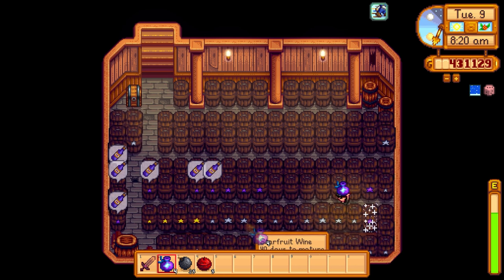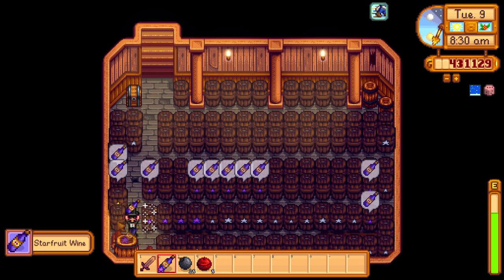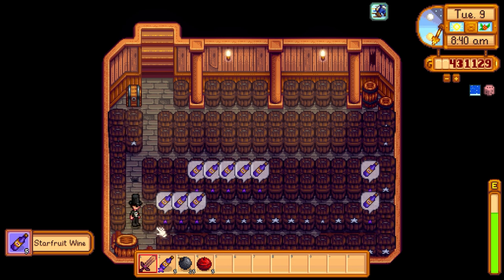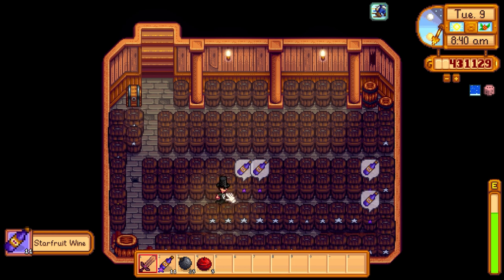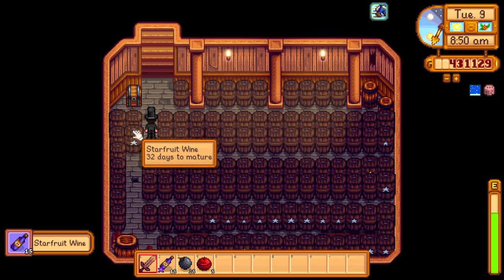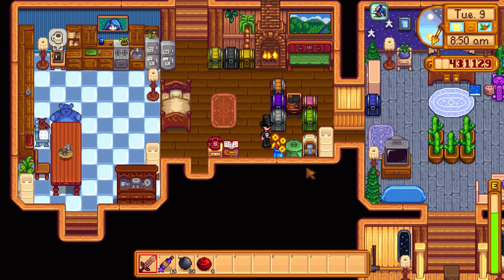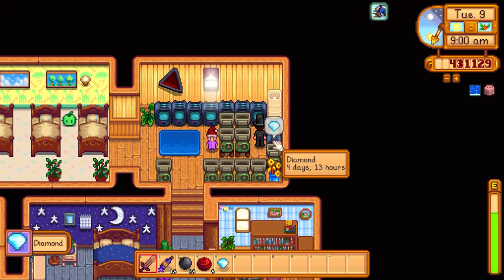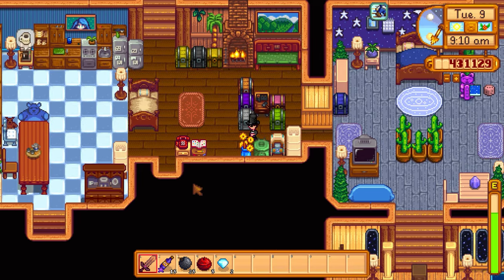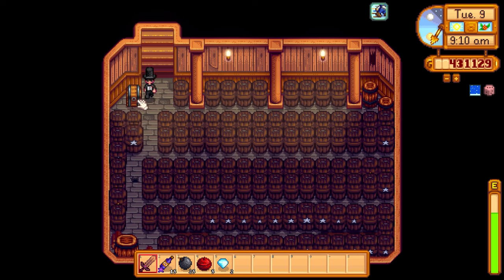We have six kegs left and four are gold — we're going to need to get one more. The diamonds did finish up. I forgot to get fairy dust on that one, so I think we need to get two more. The crystalarium gives us two more diamonds — one there and one there. The other ones are 32 days out, so four days from now, then another batch around 40 days. Gungus is waiting for the diamonds. We already harvested a bunch of starfruit wine from the keg shed.